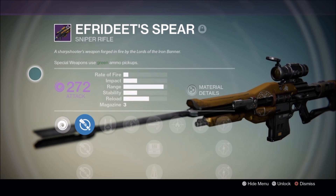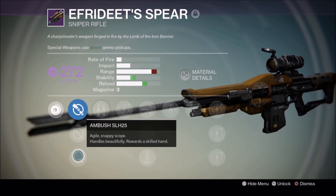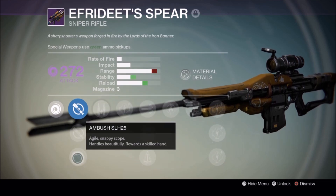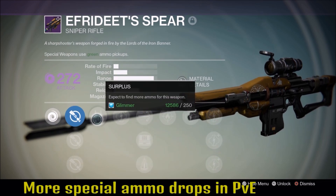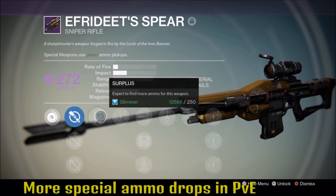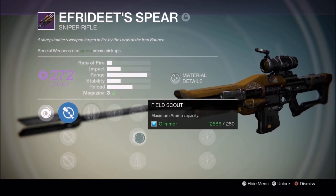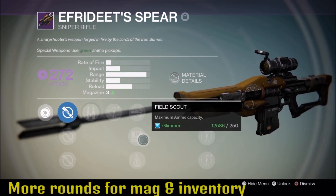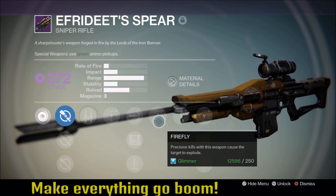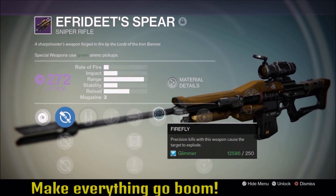If you're looking for a PvE Spear, these are the perks I recommend. For the sights, any sight you normally like, but I usually go with Ambush or Taxi. For the perks: Surplus — expect to find more ammo, a lot more special ammo drops in PvE. Field Scout — maximum ammo capacity, upgrades your magazine size to three and lets you carry more ammo. And Firefly — precision kills cause the target to explode, dealing damage to nearby enemies. Really damn good.